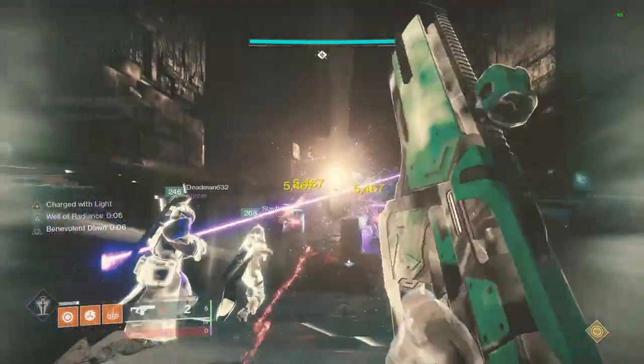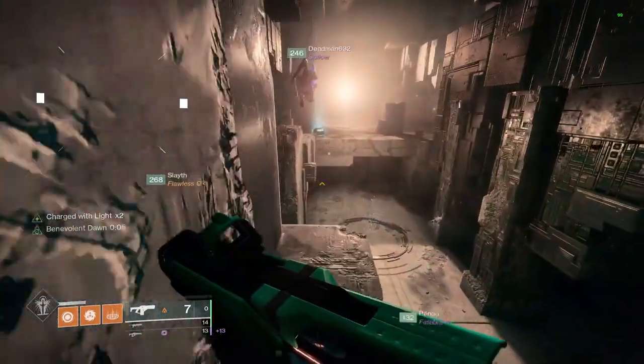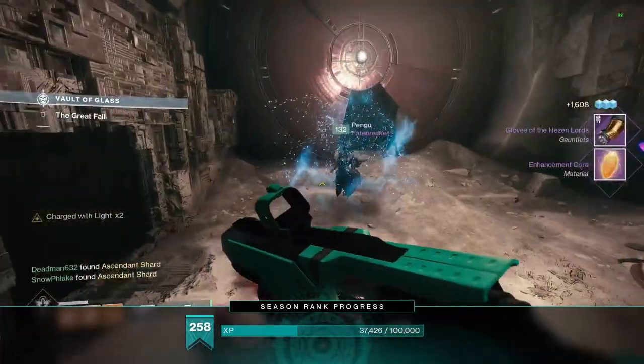In my opinion, both of these strats are much easier than trying to do this encounter legit. As for the champions, you should be able to ignore them or have one player stun them for your team. Let me know if these tips helped you and your team get the clear in the comments below. Peace.